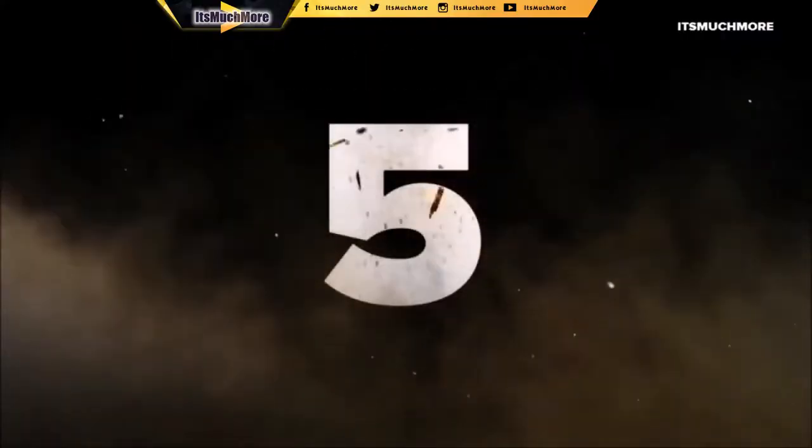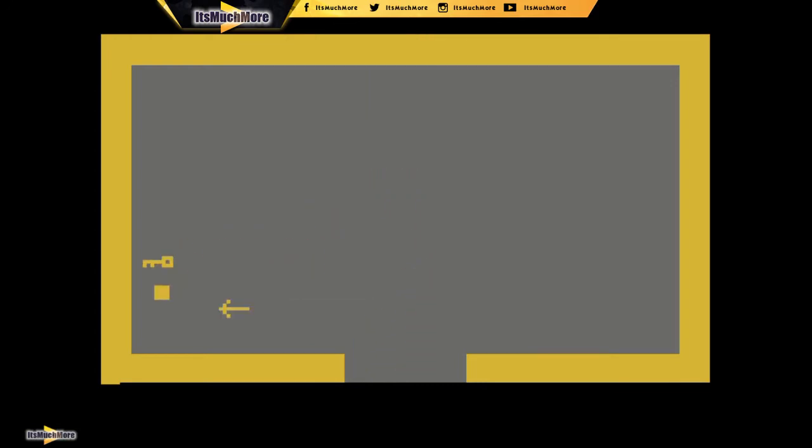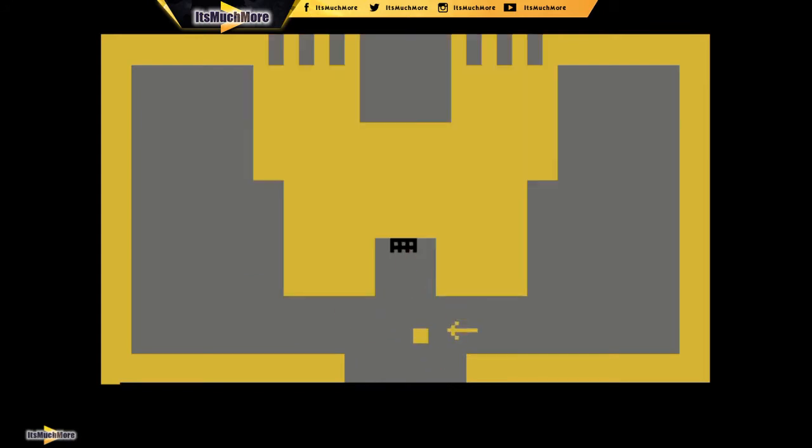Number 5: starting us off we have Adventure. I really like this game — it's kind of Atari's 2600 version of Zelda. I need to use that to get in there, then go and get the sword. Let's go and fight these people.